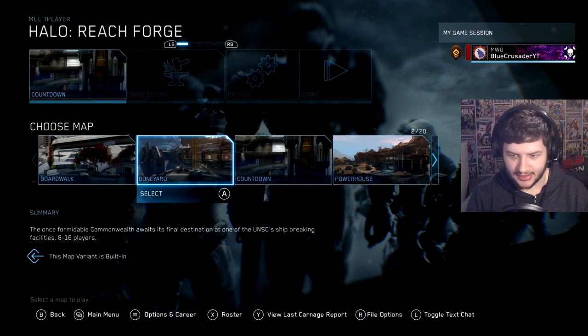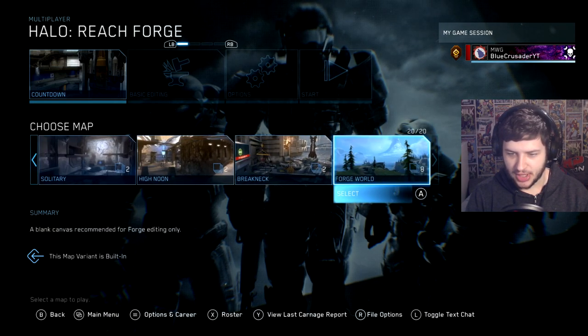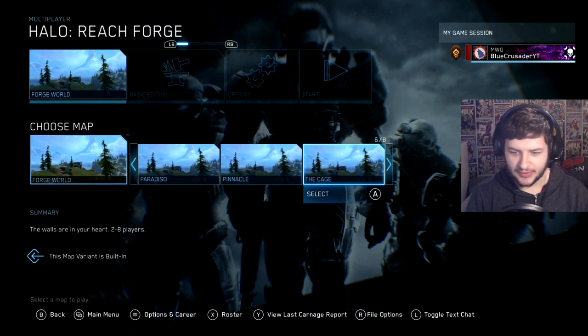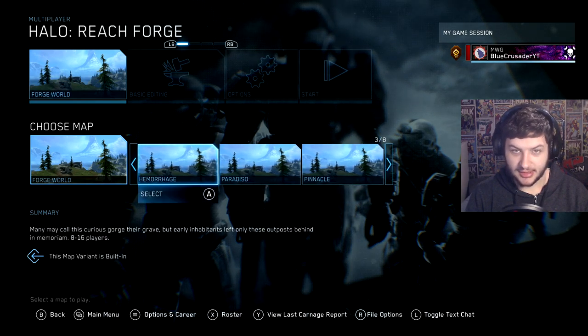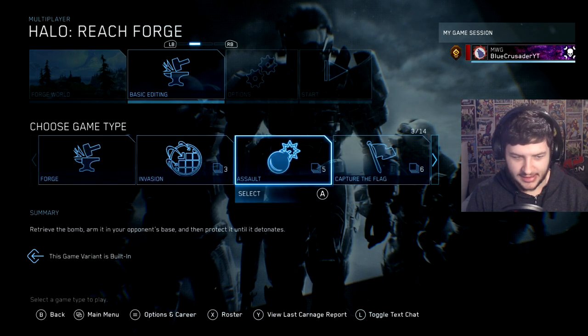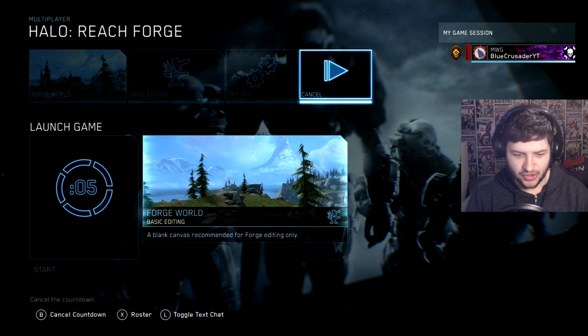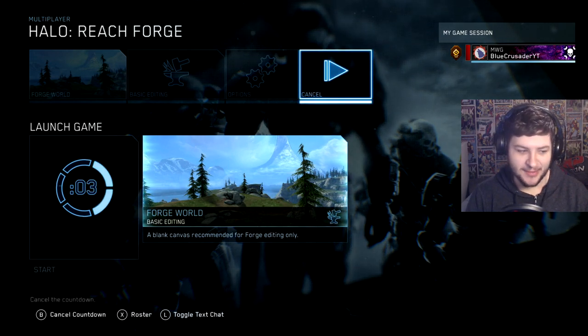Forge World is literally the last map in the list and there are 20 maps. So select Forge World. We do have a few different forge worlds — these are custom levels and the official types. Just select normal Forge World because that's what the map is that we replaced. Select Forge as the game type and accept options, and we're going to jump into forge mode and test out the mod.